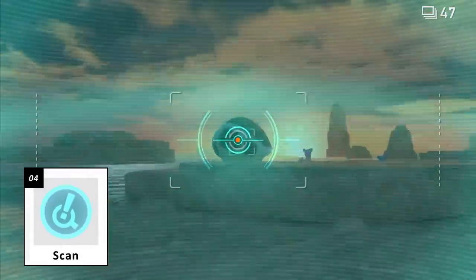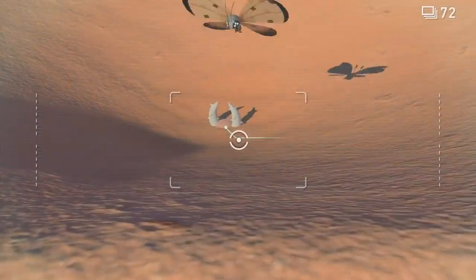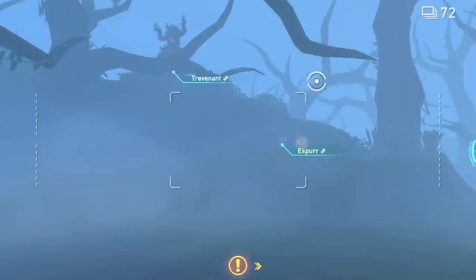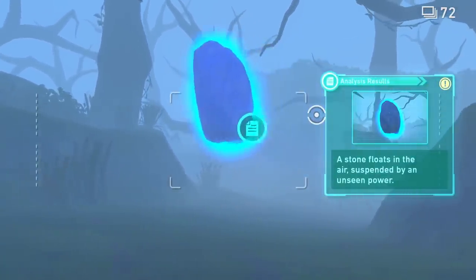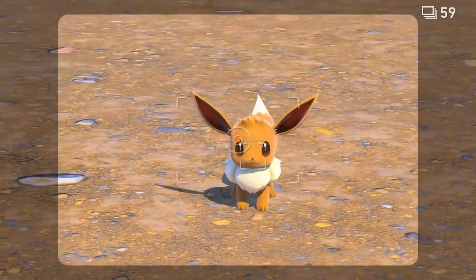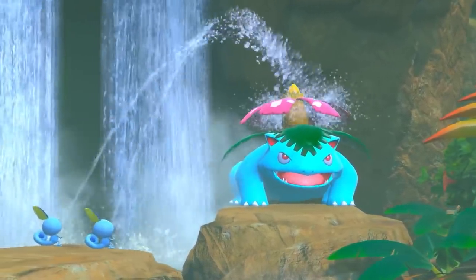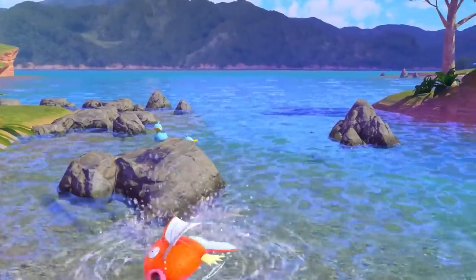Don't forget to scan! Your research camera can scan your environment. This function may help you detect hidden Pokémon and inspect elements of your surroundings. Some Pokémon may even react to the scan's sound and signal. With tools like these, you'll be capturing photos of surprising Pokémon behaviors before you know it!